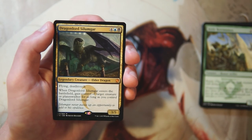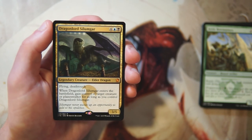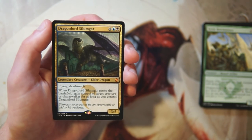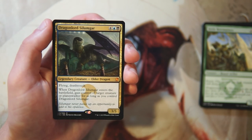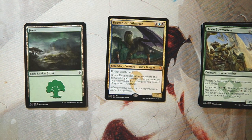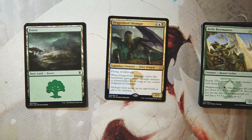Our rare is Dragon Lord Silumgar — a 3/5 for four, blue, and black with flying and deathtouch. When it enters the battlefield, you gain control of target creature or planeswalker for as long as you control Dragon Lord Silumgar. Affectionately nicknamed 'Slumdog,' this card is insane — a huge bomb. You basically get two creatures for the price of one, and this one has flying and deathtouch so it's doing a lot of work. Easily the first pick here. Feel free to disagree in the comments, but for me it's Dragon Lord Silumgar. If you enjoyed the video, please like, comment, subscribe, and I'll see you in the next Crack a Pack episode.